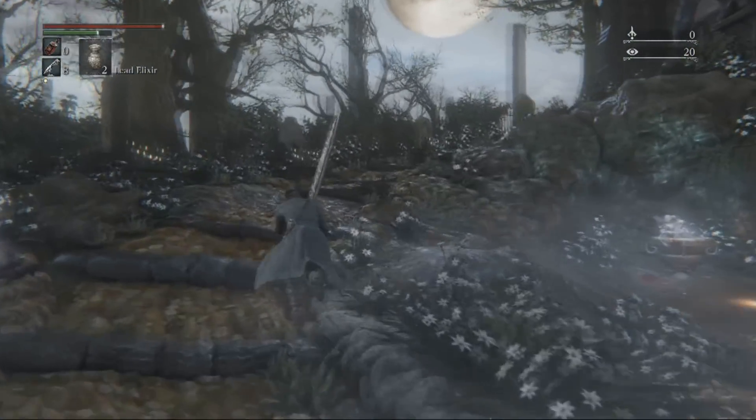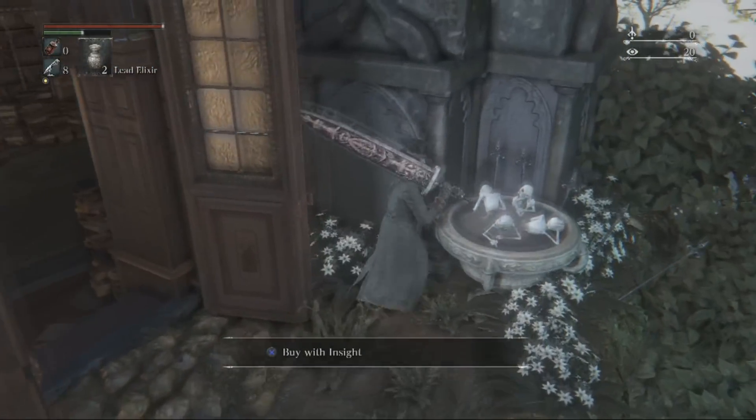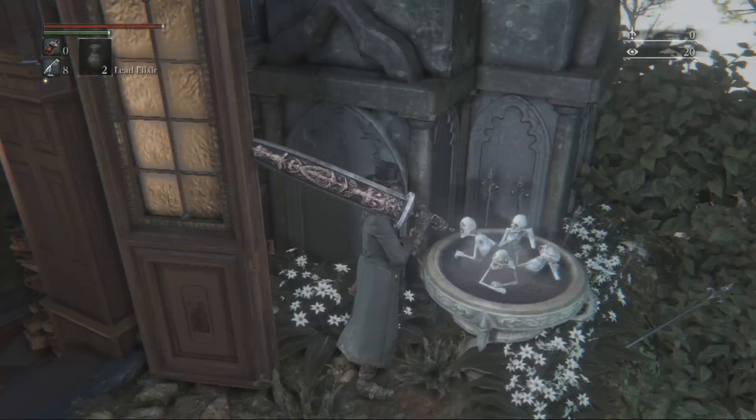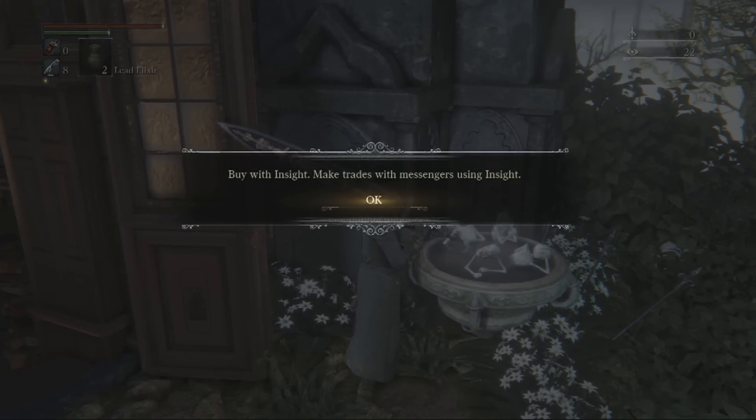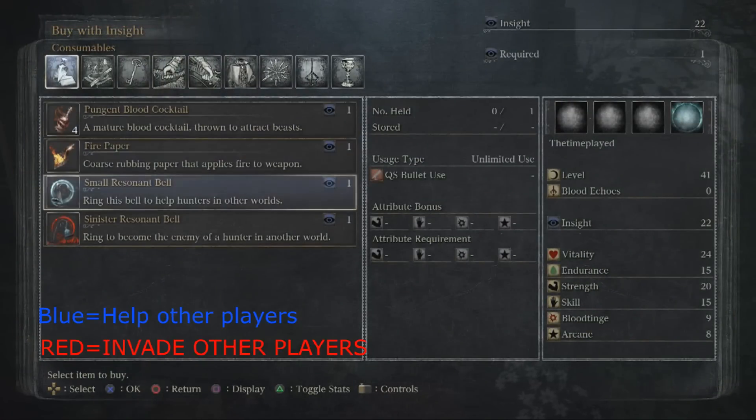What is up guys, TimePlayed here, welcome to another Bloodborne video. Today I'll be showing you how to obtain the bells for co-op and multiplayer. Here at Hunter's Dream, you need to walk up to a pot in the center and have at least 10 Insight to obtain these bells.